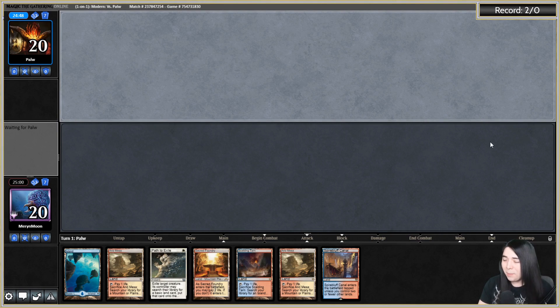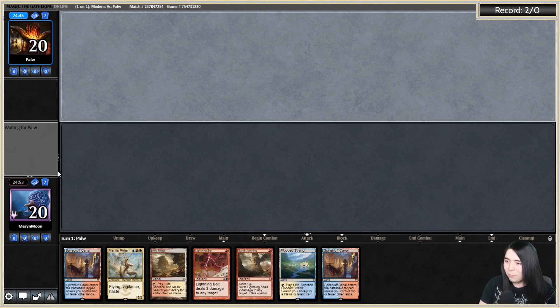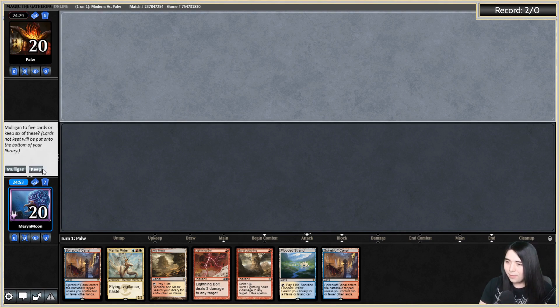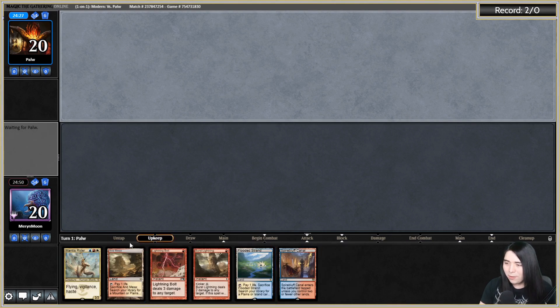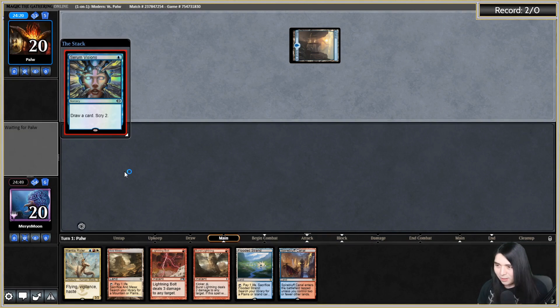Got a game here against Pal W and we're going to be on the draw with some Jeskai Mantis. This is probably going to be a mulligan. I think I can safely take one mull — this one I'll keep, and I'll bottom a land. The opponent mulligan'd to six as well, which makes me feel a little bit more comfortable. But seeing Island and Serum Visions I know we're losing because the opponent is probably going to Storm off game one and there's nothing we can do about it. You know what I should just put in the sideboard — probably some Deafening Silence.